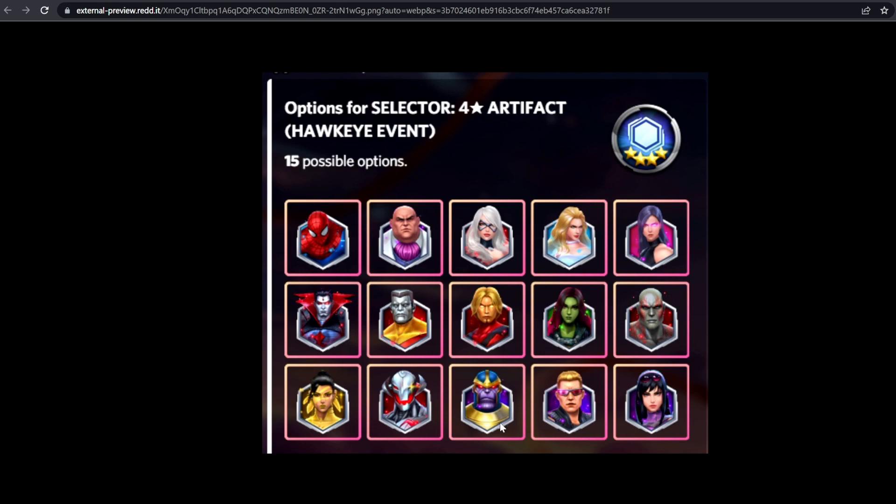It's been speculated that the artifact selector will have 15 options: Spider-Man, Kingpin, Black Cat, Emma Frost, Psylocke, Mr. Sinister, Colossus, Adam Warlock, Gamora, Drax, Echo, Ultron, Thanos, Hawkeye, and Kate Bishop. In the first row, I'd probably go Emma Frost first for PvP — her artifact lets her spawn into fights and insta-kill characters without you doing anything. After that, Black Cat for squad battle, ABX, and dispatch missions since her buff applies to the entire team. Then Kingpin for ABX, and Spider-Man. Psylocke would be last since she's strong but not really needed anywhere specific.